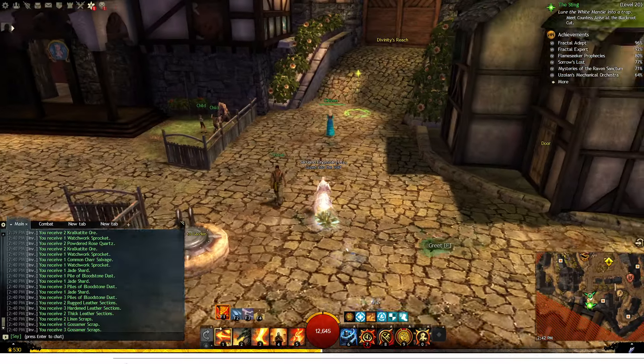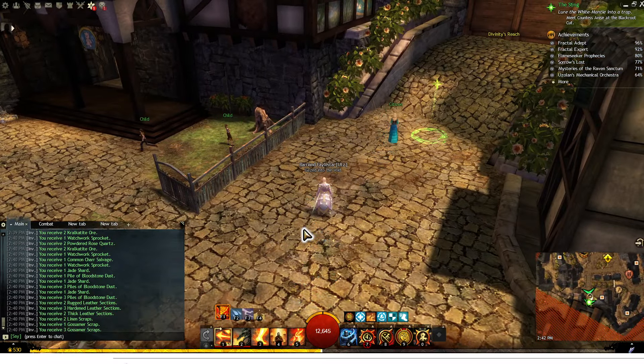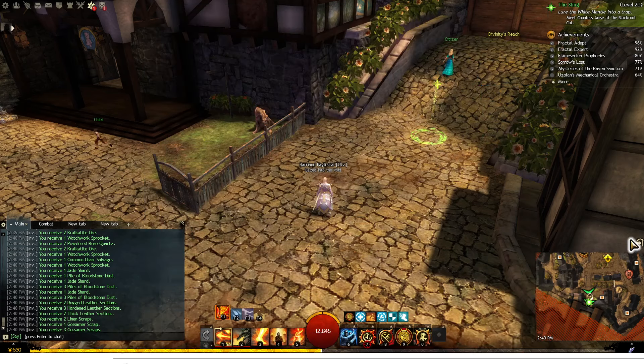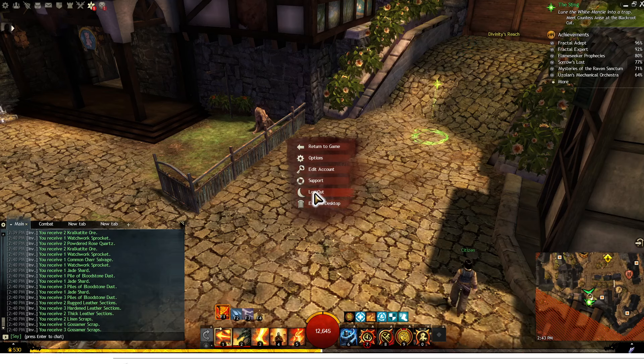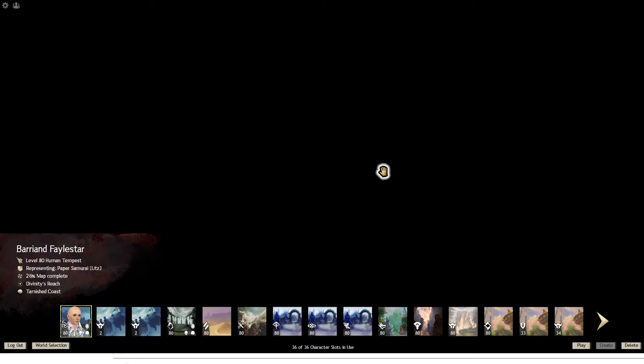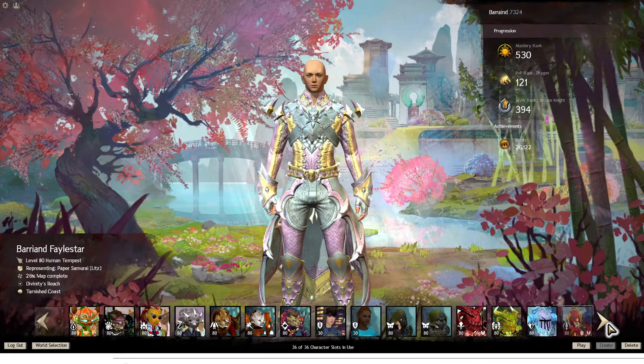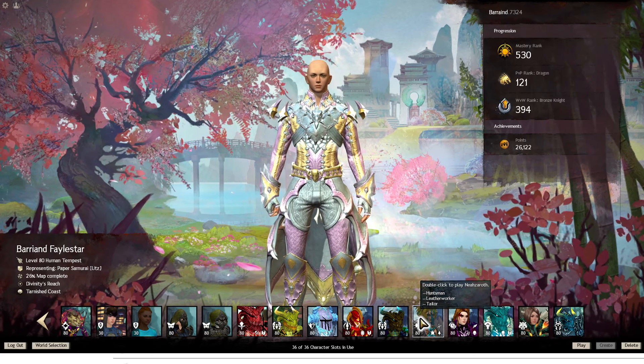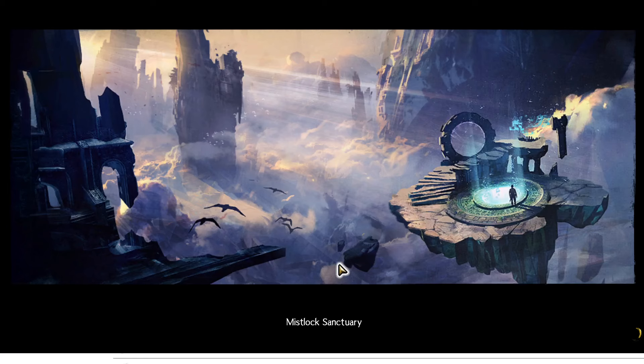If you exit to desktop without leaving your home instance, or exit to character select, just like when you log in you'll be right outside the door. Anyone that's in the instance with you will have a few seconds to get out, or they will be booted back to where they zoned in.